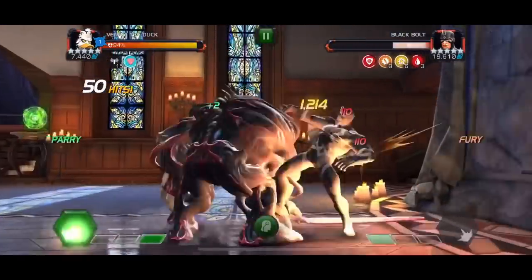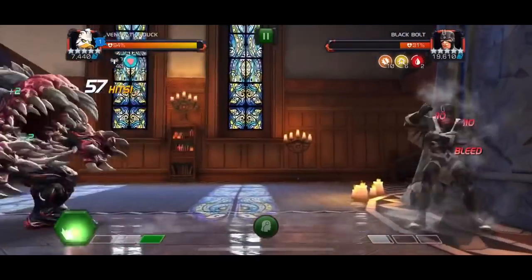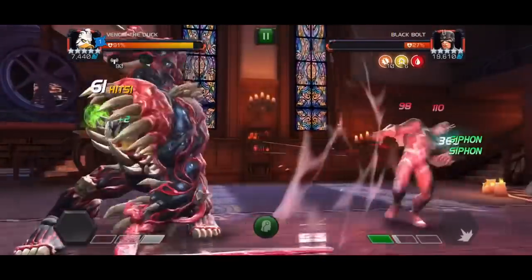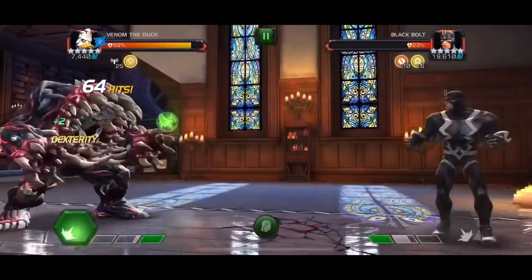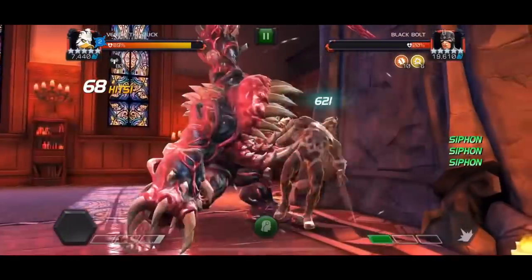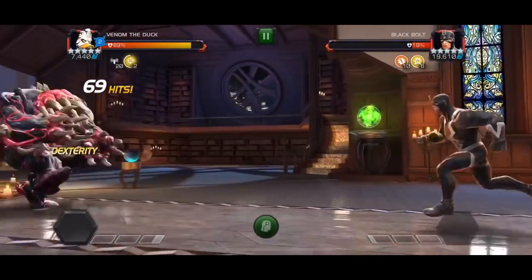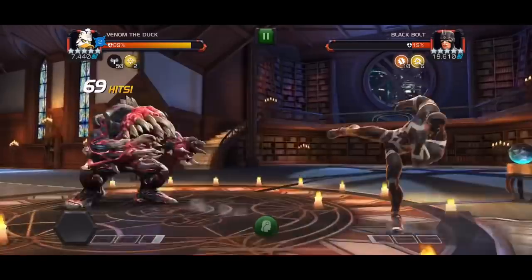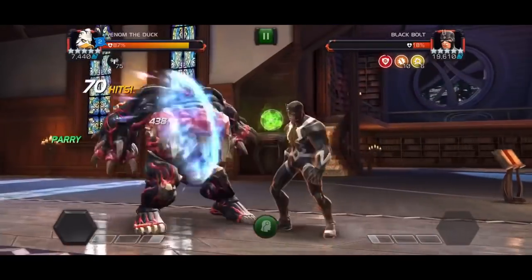I'll try to explain exactly why that is — you have no control over what order these buffs appear. The counter on the left side constantly ticks up, and you can increase its speed by dropping your level 1, which gives it a fairly sizeable chunk. But you never control which buff appears, so sometimes you can get 10 buffs in a row and none are the ones you want. You basically have a one in six chance to get the exact buff you're looking for.